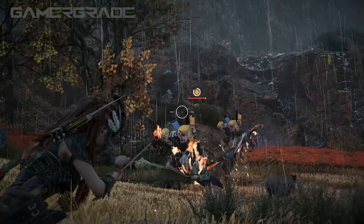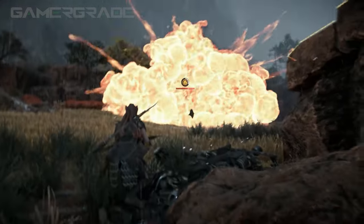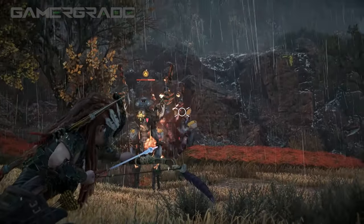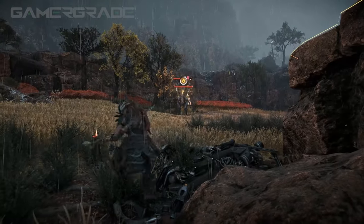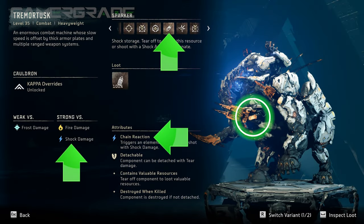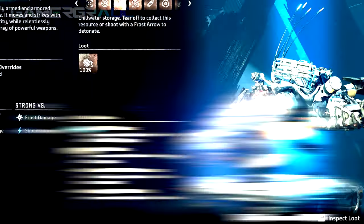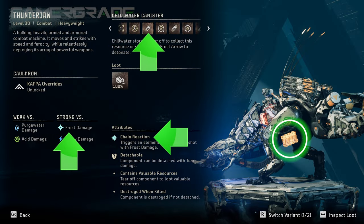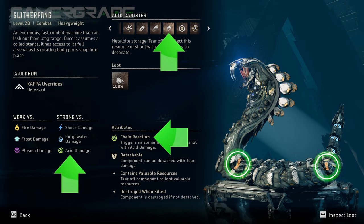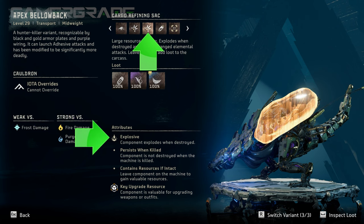It's worth noting that even if a machine is highly resistant to a specific element, if they're fitted with components susceptible to a chain reaction of that element, hitting these components with the matching elemental damage type will cause a massive explosion, inflicting the associated elemental state while ignoring the machine's resistance rating. For example, hitting sparkers or power cells with shock damage will always inflict the shock state; hitting blaze canisters with fire damage will always inflict the burning state; hitting chill water canisters with frost damage will always inflict the brittle state; and hitting acid canisters with acid damage will always inflict the corroding state. In addition, components marked as explosive will explode when hit with regular impact damage, unlike chain reaction canisters which require the matching elemental state to trigger.